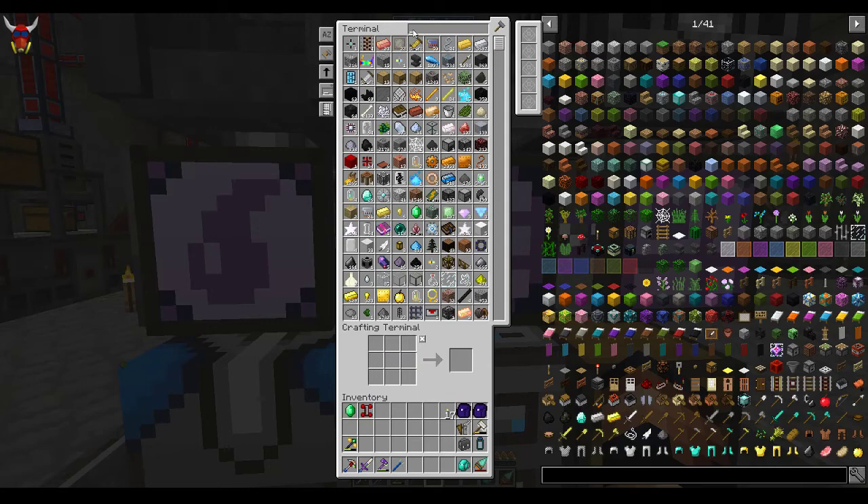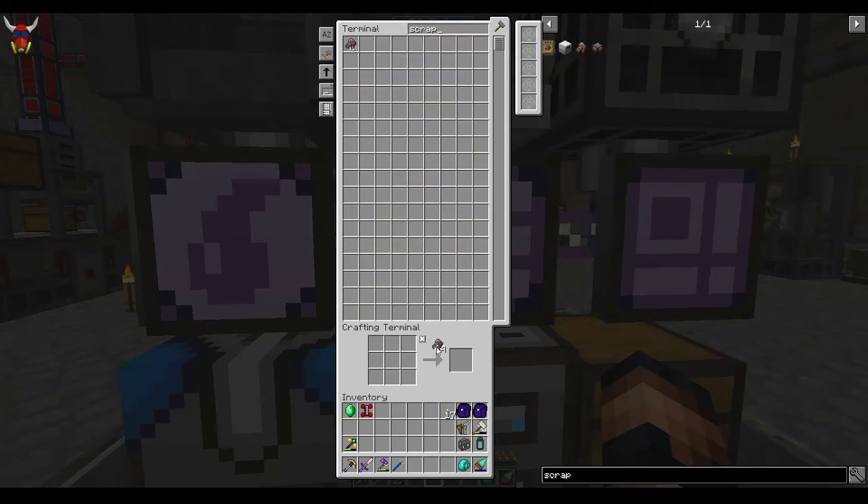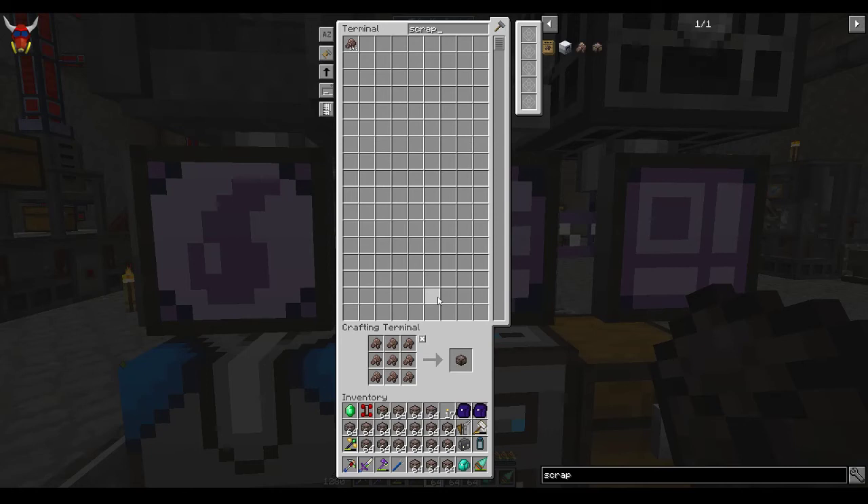Let's take a look at some scrap. So scrap is great, but we really need to get scrap boxes — that's what the Matter Fabricator works off of. Let's get a whole bunch of these going. I'm just gonna take those out of there.